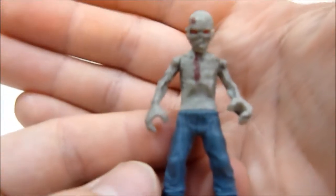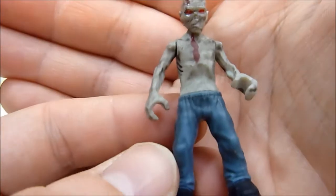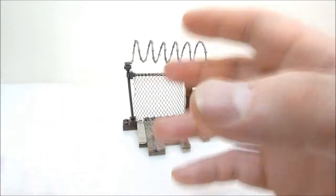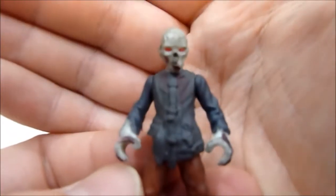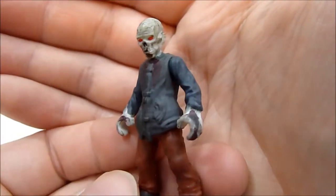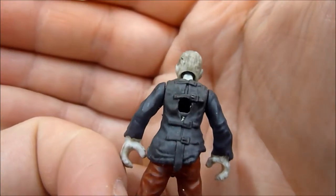Next up, this guy is also not wearing a shirt but with a different head to switch things up, and different colored pants of course. And the back. This guy's got kind of the straight jacket look, which was much more prominent in the first wave of these zombie sets, but he's looking very cryptkeeper-esque.